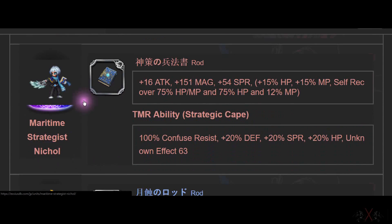Next is Nichol, which we'll get soon. It's a rod — 151 Attack and Spirit, HP, MP. And self-recover 75% HP MP. If this is true, you never run out of MP. I don't have it yet so I'm not sure, but that's what it says.